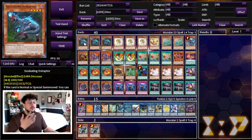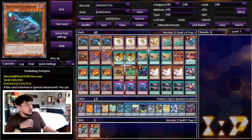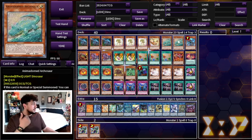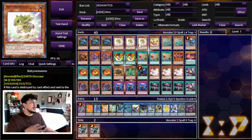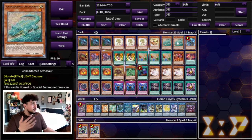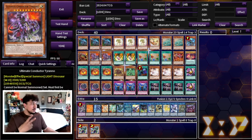Let's get into the deck profile. For the Dino stuff, it's pretty standard — this is stuff you would always play in Dino. Three Ovi Raptor, the best normal summon in the deck. Three Baby Sarasaurus, key to all your combos — if you're not opening Ovi, you want Baby. Baby plus Miscellaneous works, Baby plus Fossil Dig works, Baby plus the Xeno package works. One Petite Pteranodon, still very powerful. Two Archasaur because you always want to pull one from deck with Miscellaneousaurus. One Misk of course — I wish this card came back to more than one, because this deck would be insane. One Giant Rex and two Ultimate Conductor Tyranno.